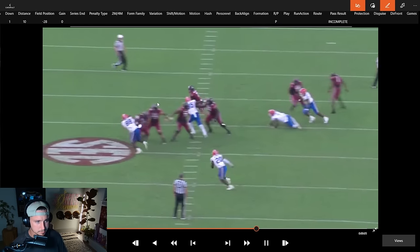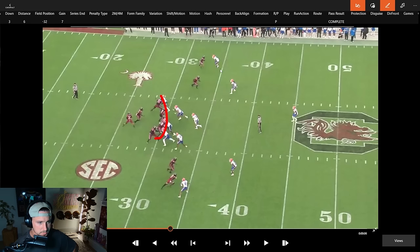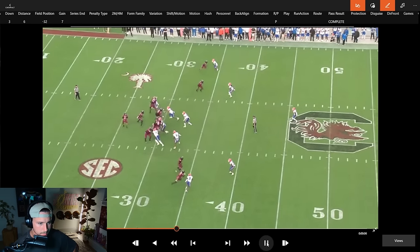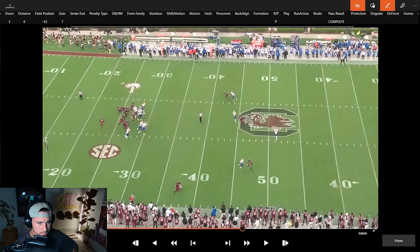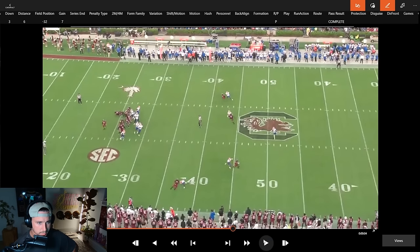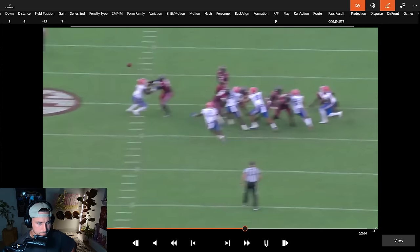Scheme-wise — a tight end on a D-end, asking the running back to come chip, mis-stepping up front, getting beat, and four people being outnumbered by six or seven defenders in the pass game. When Spencer is put into a situation where he's just asked to play quarterback and not be a superhero, I think he's more ready to do that than some of the other guys coming out this year. He's pretty sharp with his footwork, mechanics, and accuracy. I think he's going to translate well to a pro scheme. Third and six — give me a real route concept, give me real pass protection versus blitz man.